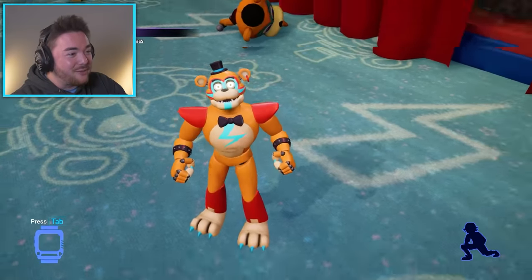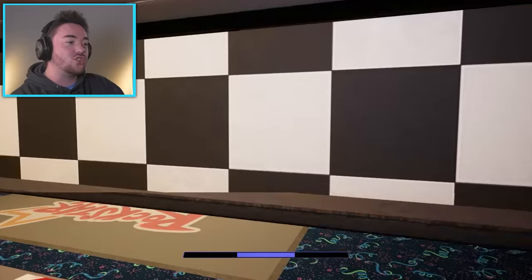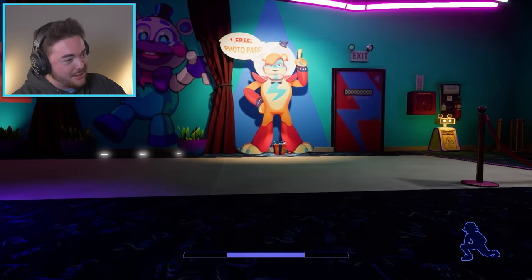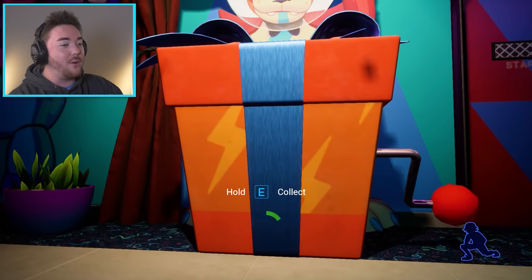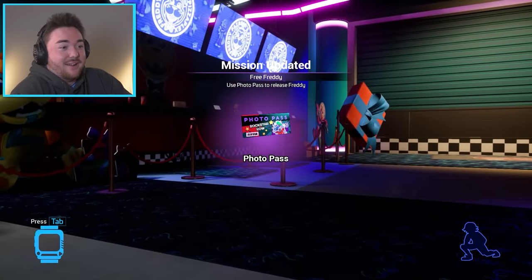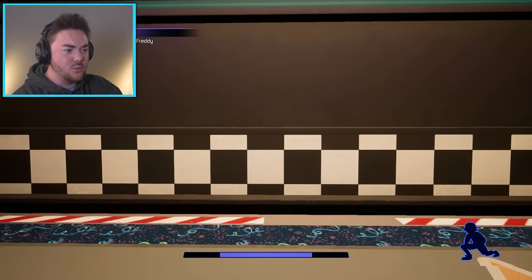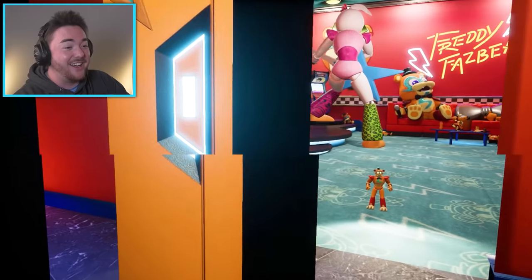Hey Freddy, why don't you just walk out the door? This game with mods is just so hilarious — everything that's supposed to work is just so different. We have a giant photo prize, and oh gosh, that is a legit explosion — that's a hazard, Freddy! So what happens now that he's tiny — do we walk around inside of his stomach? You want me to open it?